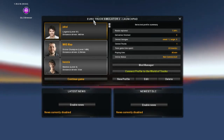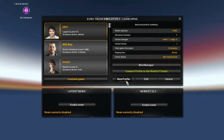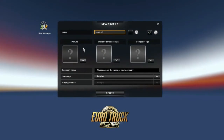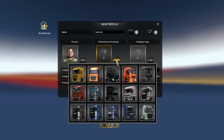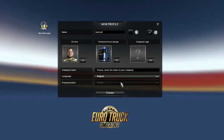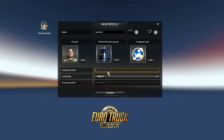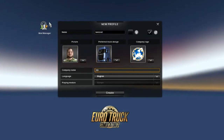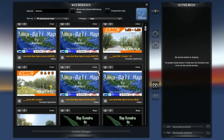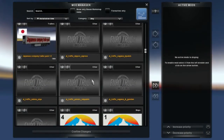Jika kalian sudah mengekstraknya di folder mod, langsung buka gamenya, masuk new profile, pilih foto bebas, nama juga bebas, company name terserah saja. Terus langsung ke mod manager. Berhubung saya sudah mengisi banyak mod, jadi agak ribet ya.